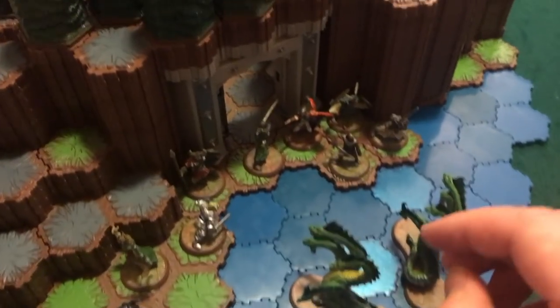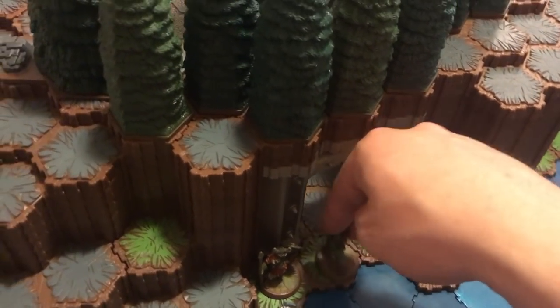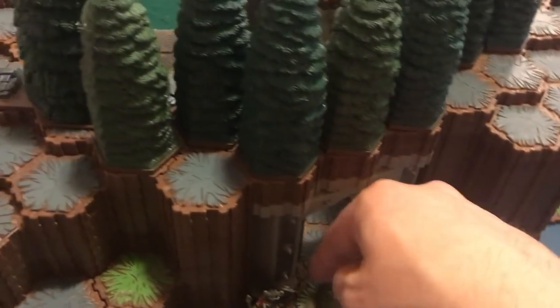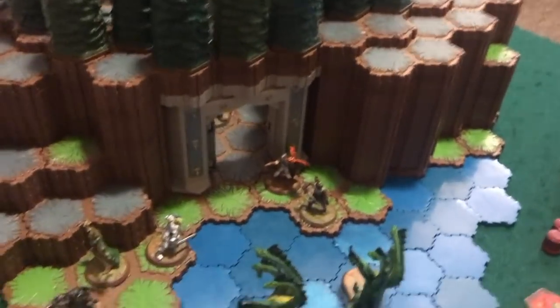Turn one — I'm going to move the Tarn Vikings. I don't want to take any chances, so I'm getting them inside, just like in the movie to keep them safe. I move all four Hobbits inside — five movement each, all four groups safely moved in. I am hightailing it inside with the Hobbits.